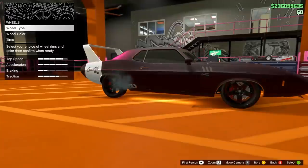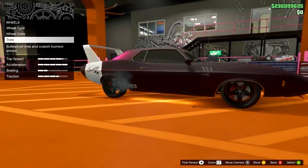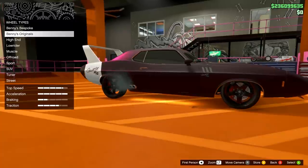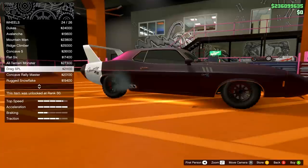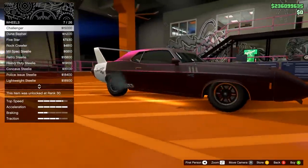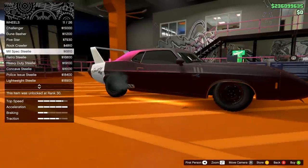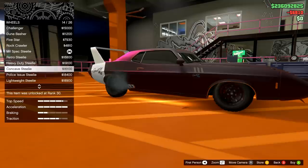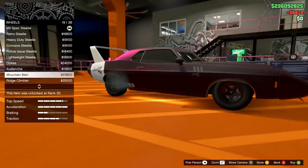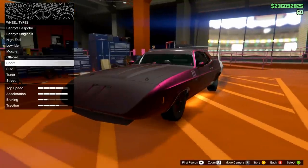It's really simple. I'm going to do it here on one of the newer vehicles, one of the cars I've been loving over the last couple of weeks. We're going to go into my garage, then go into the wheels category, go to off-road, and find the Mill Spec Steely rims — and we're going to equip them.